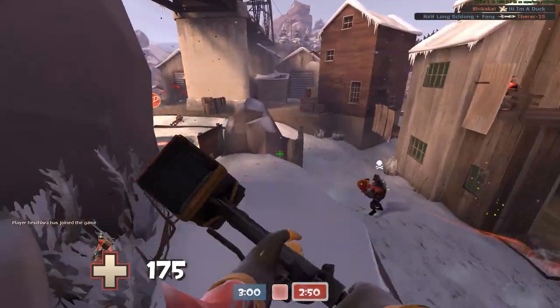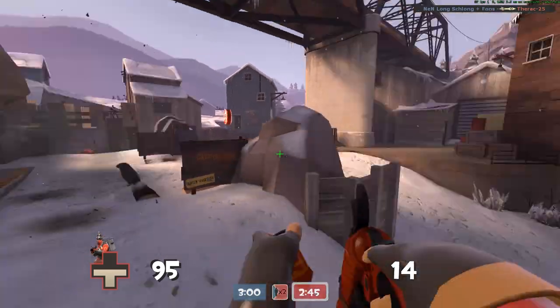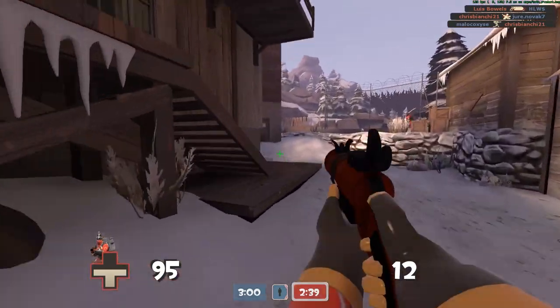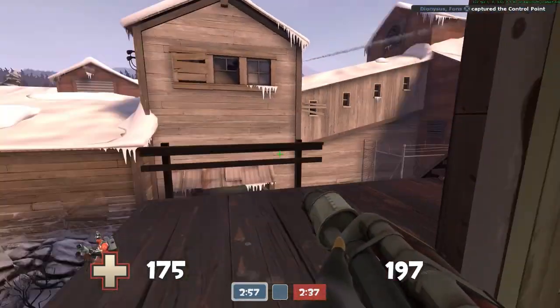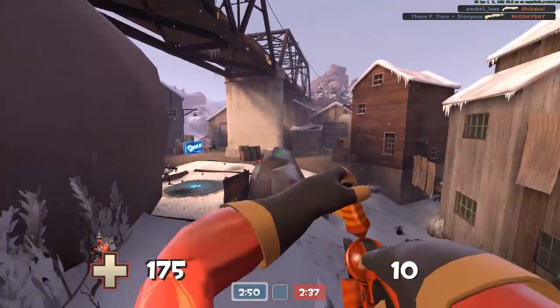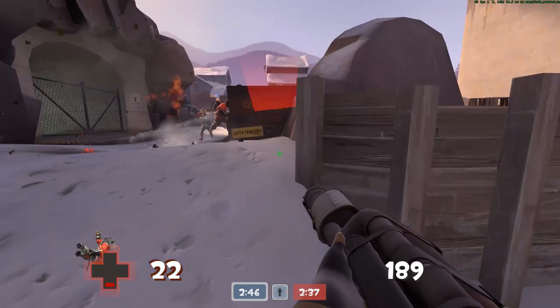Sharpened Volcano Fragment — get this. You have your primary that does fire, you also have your flare guns that do fire, and now there's a melee that does fire as well. What kind of redundancy is that? On hit, it engulfs them in flames, and base damage is like 20% less. So, do I need to say anything? Not really.